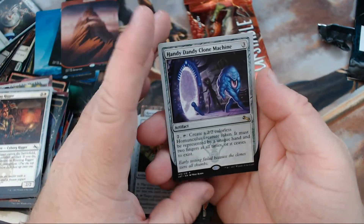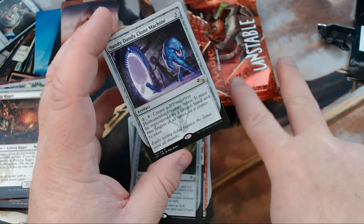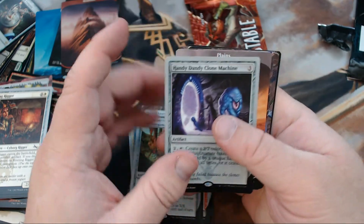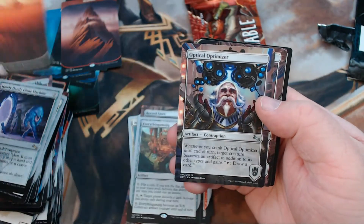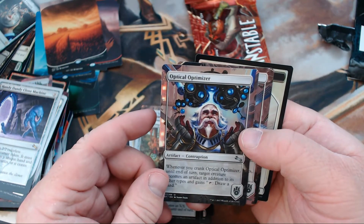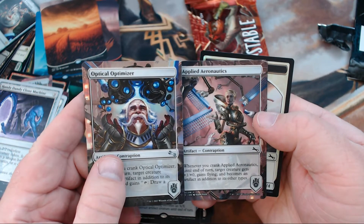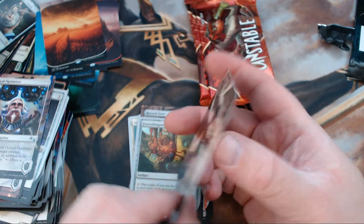For the Handy Dandy Clone Machine, your token is literally your two fingers making a guy standing up, and if that leaves play it stops being a creature — it's beautiful. We got a Plains, Optical Optimizer, Applied Aeronautics, and then a Foil Angel Token.